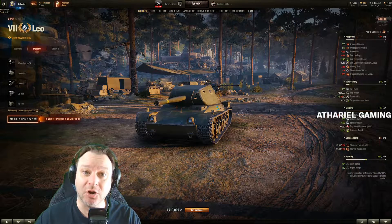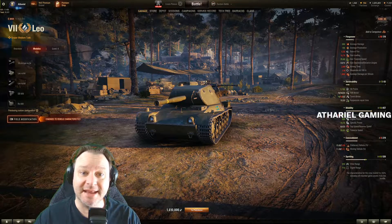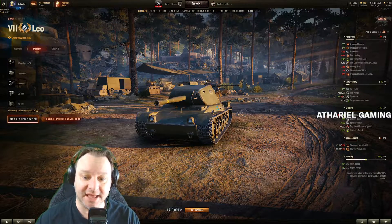Not only does the Leo unlock the Emil 1, the next heavy tank in the line, it actually also unlocks the tier 8 of the medium line in the UDES.